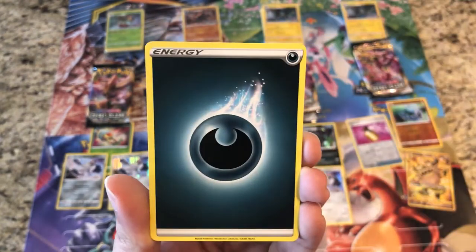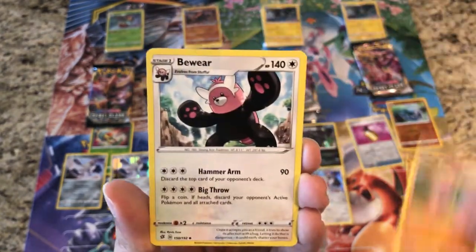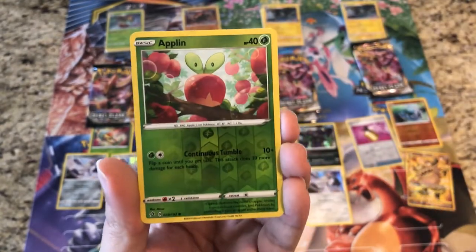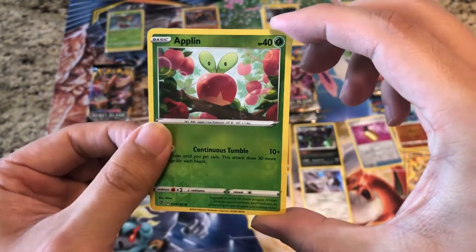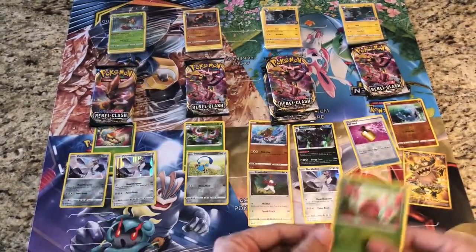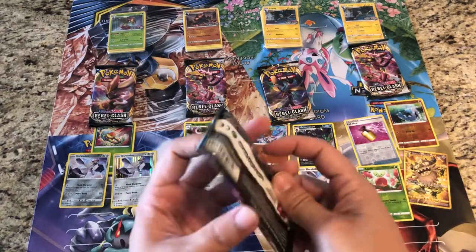Pack nine: Trubbish, Helioptile, Dark Energy, Mawile, Braviary, Speed Lightning Energy. Reverse is an Applin, and the rare is a regular rare Ludicolo — that's a cute looking card. Very very nice.